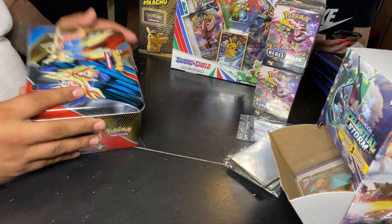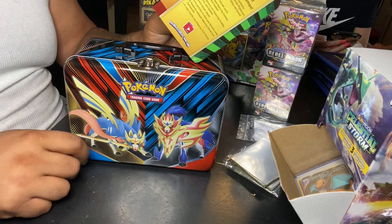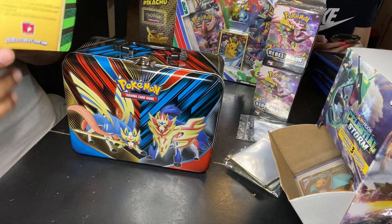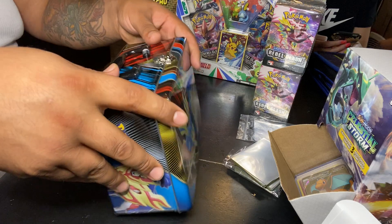So this tin comes with — it's pretty cool looking — three foil cards: Grookey, Scorbunny, and Sobble. Five booster packs and much more. Let's see what much more is. Let's get into it.